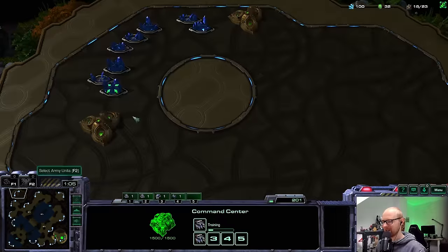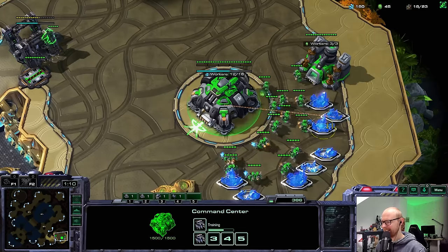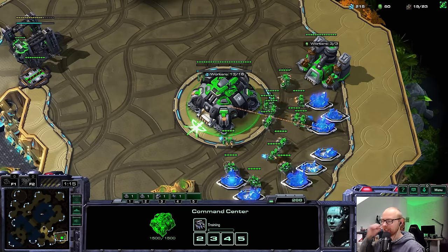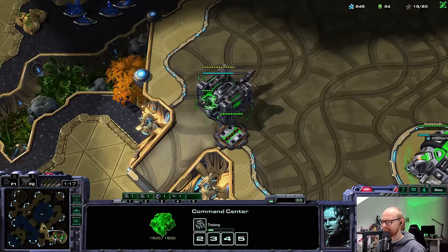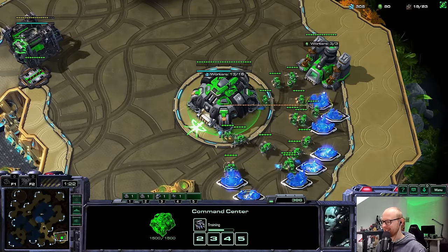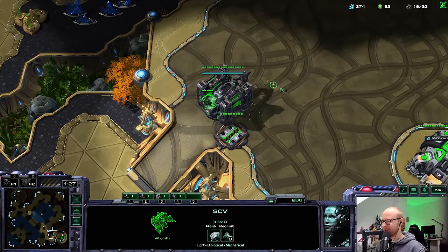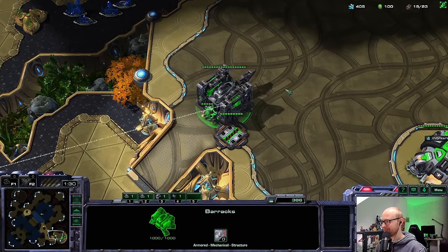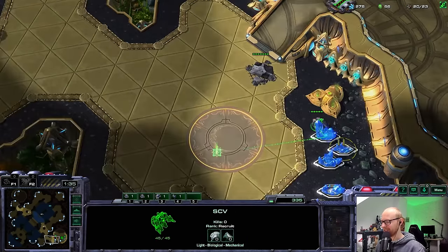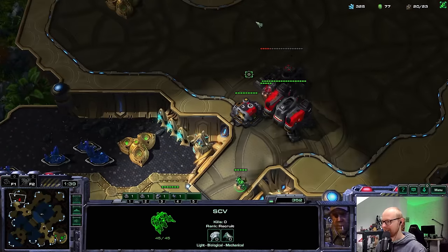The start is going to be relatively simple. I could go for a double gas here, but I prefer to just go gas first then expand, so I can get my factory a little faster and get my Hellions out. It is pretty scary to do this against the new Cyclone — it requires a decent amount of micro. We had a game like that during the Penguin Brothers where I was trying to defend fast Cyclones with mass Hellions, and it barely went our way. Then the Vikings came out and the Penguin Brothers absolutely cleaned house.